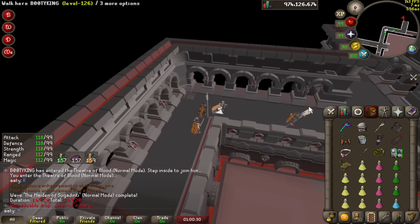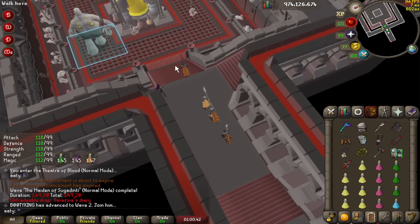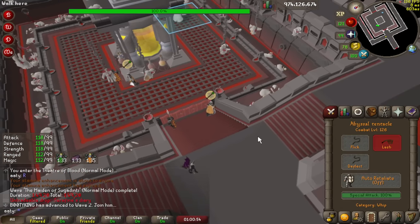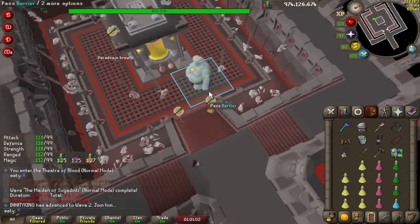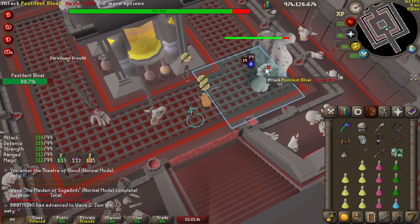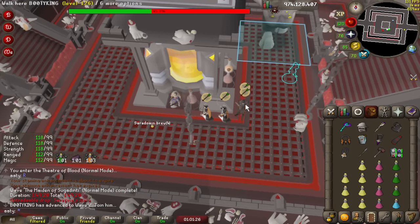We're moving on to bloat now. What we're going to do is equip our salve and eat our anglerfish, and then put on our whip. You can start hits with a crystal halberd if you have one. If you have claws, I'd recommend doing two dumping claws — just use your special attacks on claws, they're really good. Otherwise you can use chally to start the kill. For this room we're going to be praying range the entire time and piety. We need to be careful of bloat's position. I've marked him with a tile radius to know where he is and see him through walls. When he goes down, we go in and attack him — we do four to five attacks depending on how early or late we are.